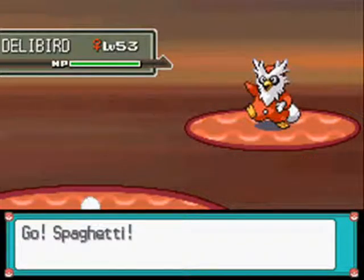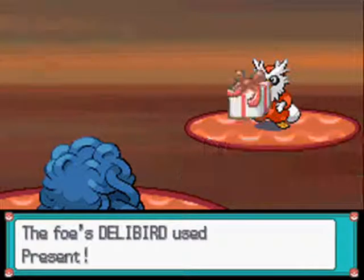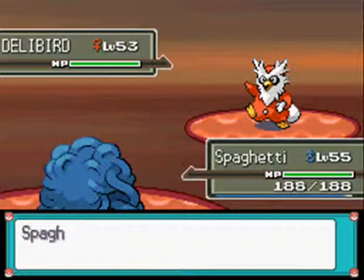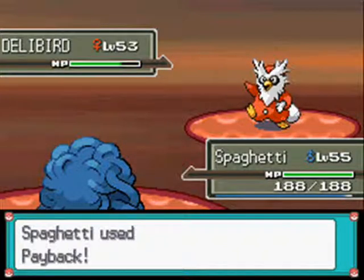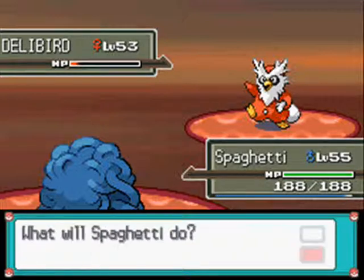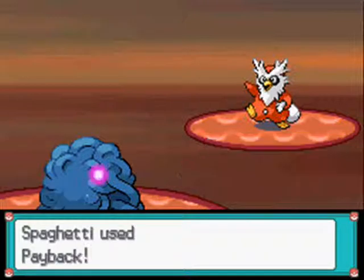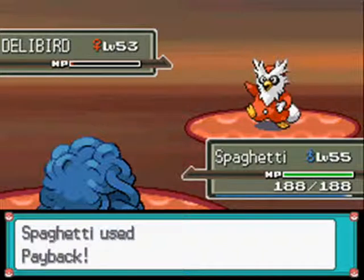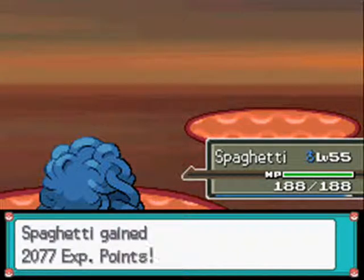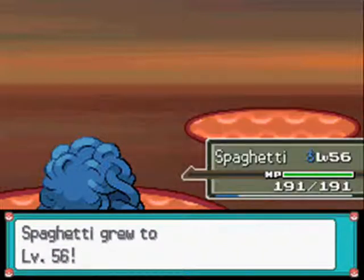Swimmer Sophia has a Delibird at level 53. I'll have to use Payback against it. I like Delibird but it's just awful — it learns decent moves through TM but it's just meh.